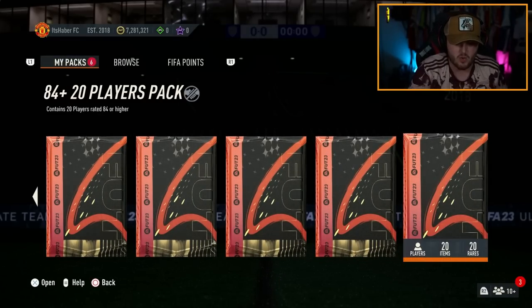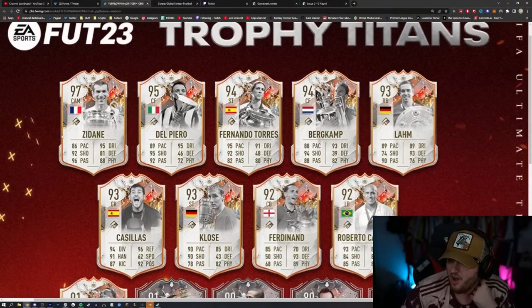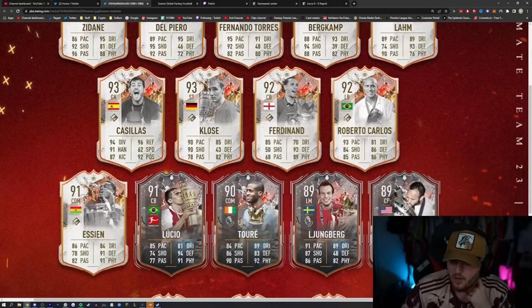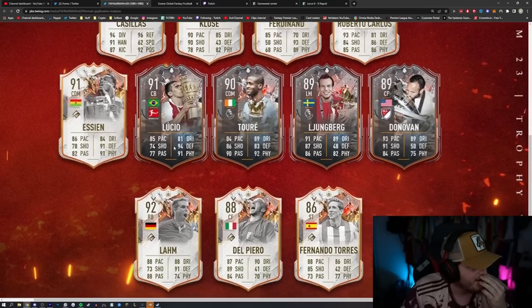We have 84 times 20s to open. I didn't even show you the team — I wanted to show you the team. We have got 97 Zidane, 95 DLP, 94 Torres, Bergkamp, and 93 LARM. Closer, Ferdinand, Roberto Carlos, Yaya Toure, Lucio, Essien. Each card has a downgraded version, which is the version we packed of LARM — no problem at all.